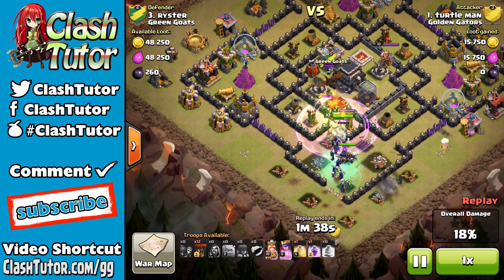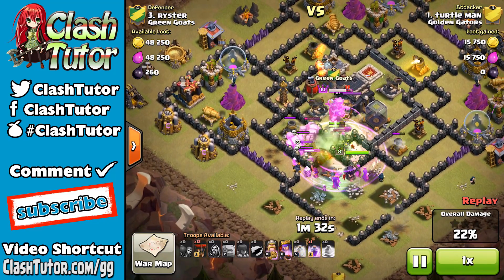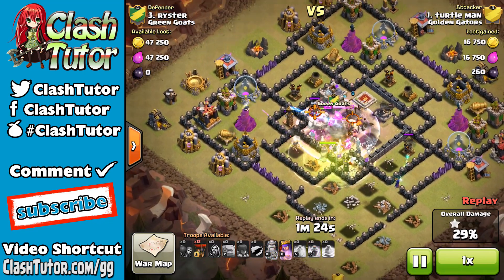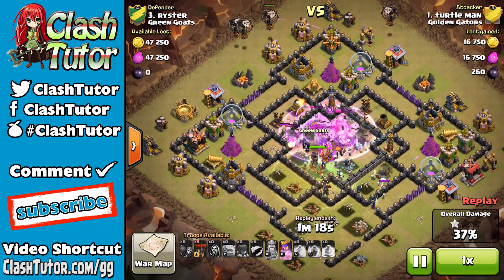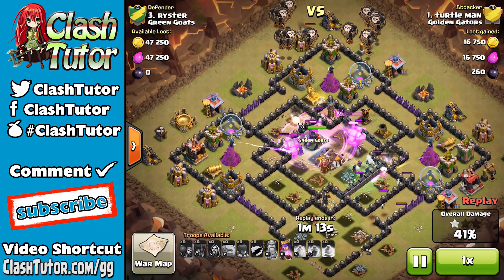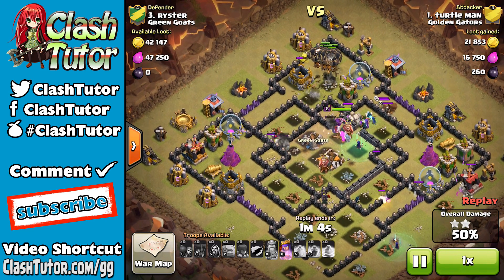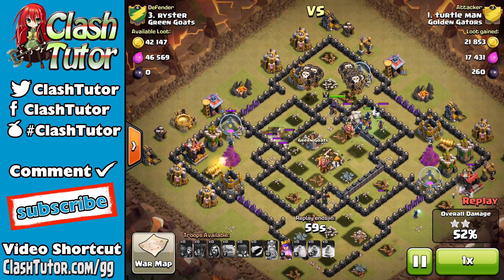Working their way up, they get the clan castle pull — another dragon comes out. He drops his jump spell and everybody heads in. The wizards take out that dragon in no time. He drops his heal spell, gets everybody jumping into the center. The Barbarian King is on the Town Hall, Town Hall is down, and he still has a massive amount of troops left. Then he starts the loon portion of this attack and — what is going on? This is not how you deploy loons.